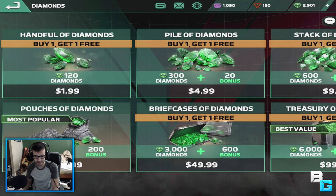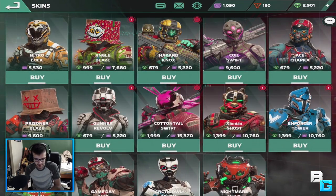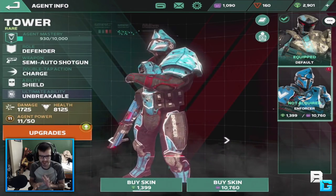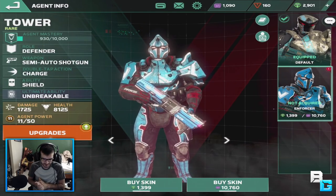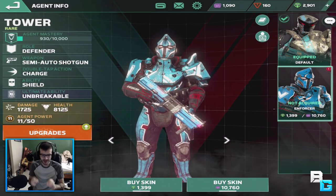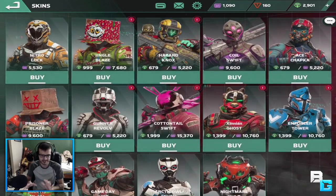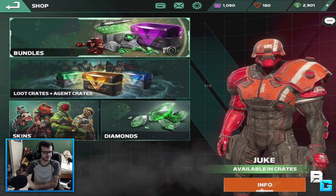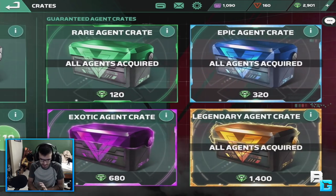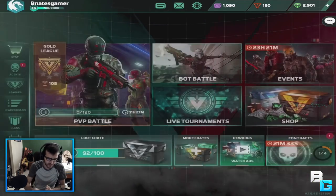So I got about 2,900 diamonds now with like 100 left over. And with that, there's also a brand new skin, which I gotta say is probably the coolest skin in the game right now. I'm probably not gonna get it though because it's expensive as heck. I bought diamonds just in case something comes out that I want, or for loot crates, which I'll most likely get.